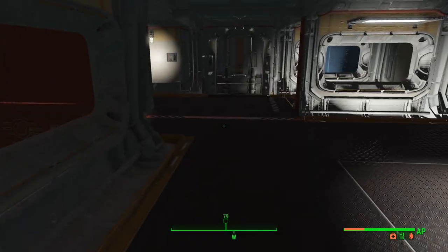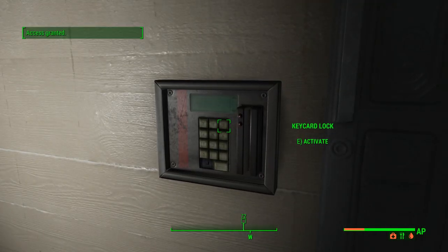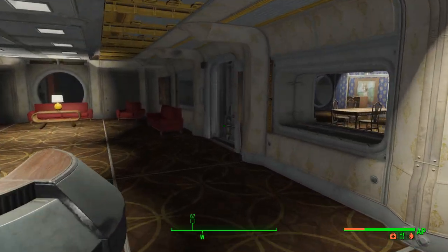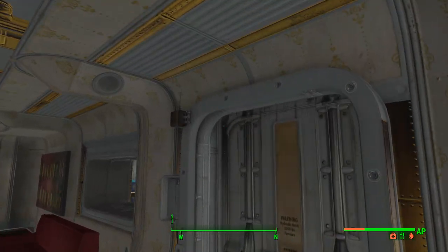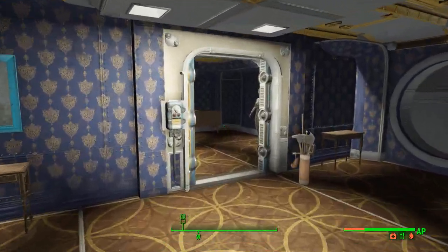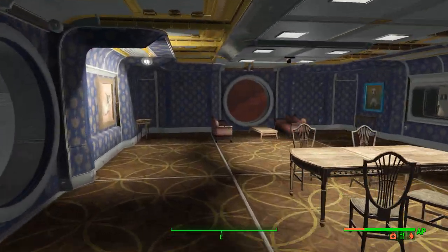Once you craft that key, come over here, activate it — it says access granted. Since I've got the auto door, it'll open up. And since I've got one locked door, I won't need any other locked doors for my private residence.